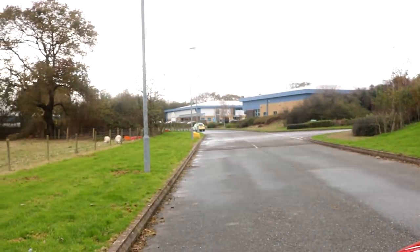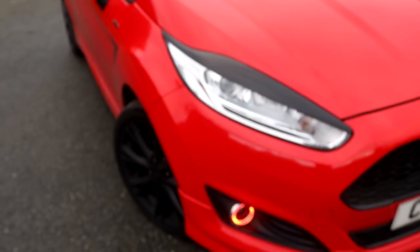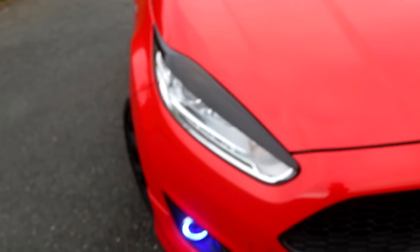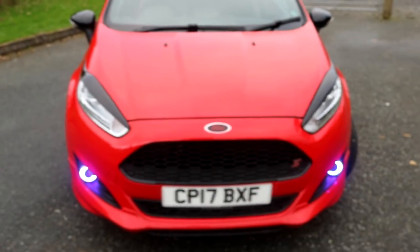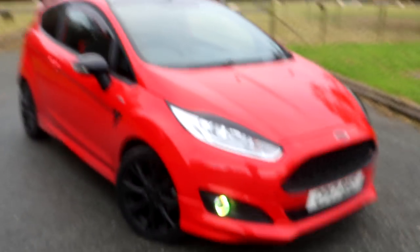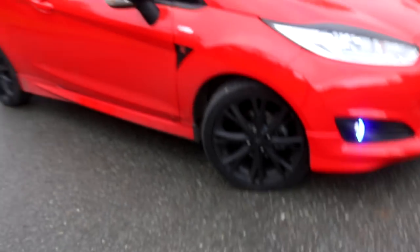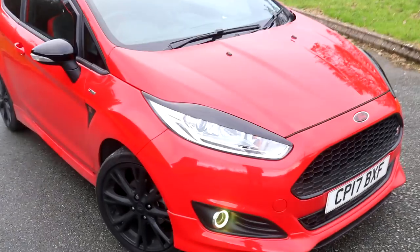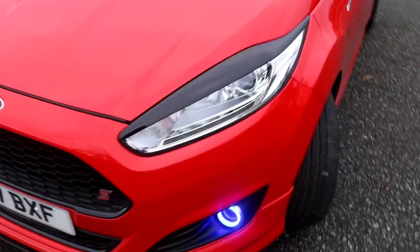My second aesthetic mod is these — the Triple R Composites eyebrows right here. As you can see, it makes the car a lot more aggressive. It goes really well with the actual red of the car, because it's a red car and the red edition has got the black roof, black mirrors, and of course those 17 inch black alloys. So adding stuff like the black eyebrows goes really well with it — I absolutely love it.